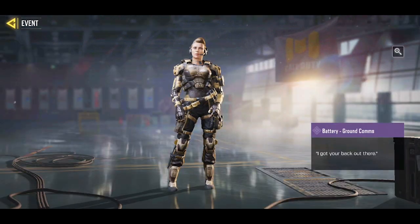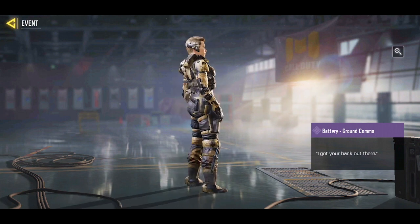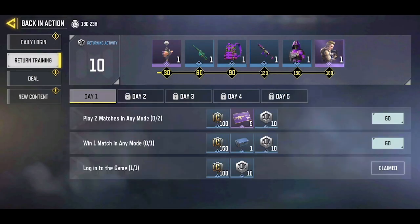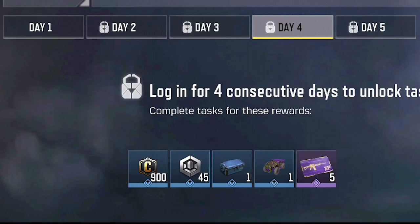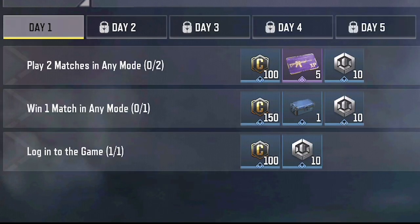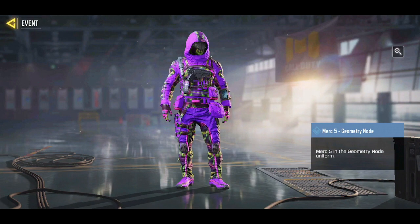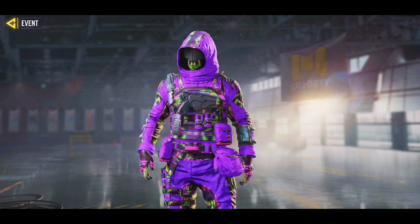This character skin looks pretty dope in my opinion. Let me know in the comments if you already have the skin. Now, to get the skin permanently on your account: on the Return Training, you have to complete different missions every day for five days, and if you do all of those missions you'll be able to unlock the skin for free forever. While doing those missions you can also unlock the Mark 5 skin, which is a rare skin.